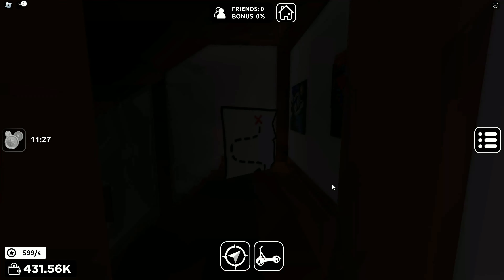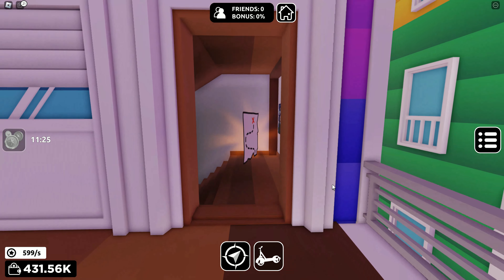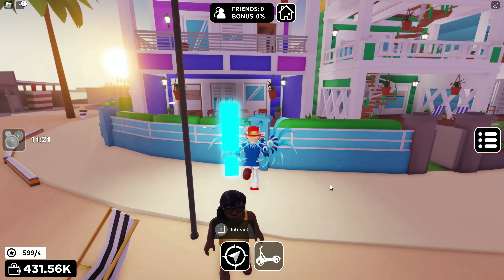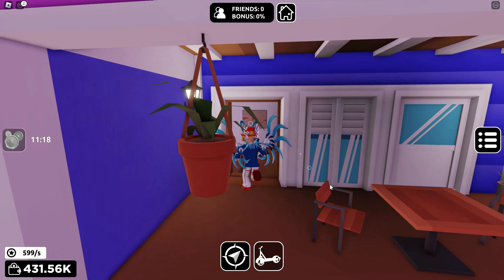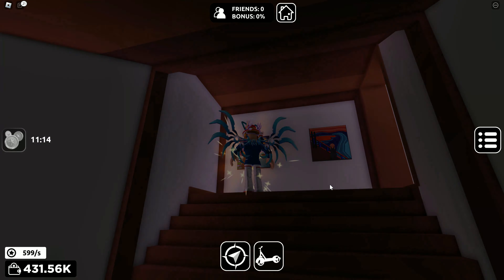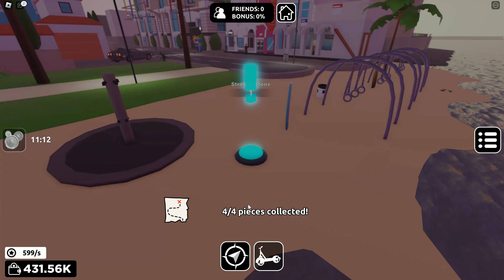And then we've got this NPC right here. This one's really easy to get — not challenging. It shows you a little image, and all you have to do is just go into the house here right next to the NPC. Then we can see inside of this house, up the stairs right there, we've got the fourth map piece. Really easy to get, not difficult to do.